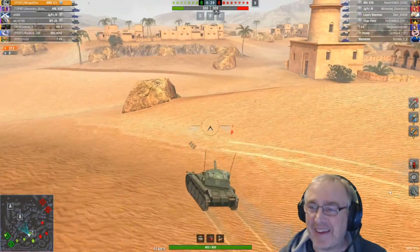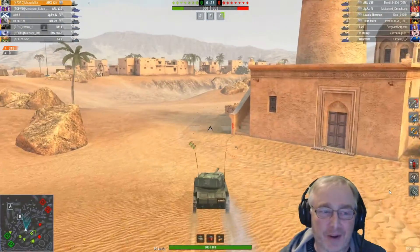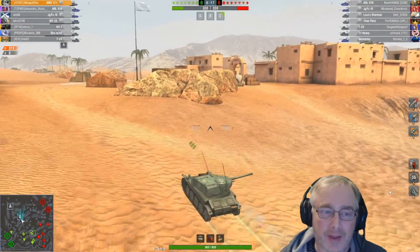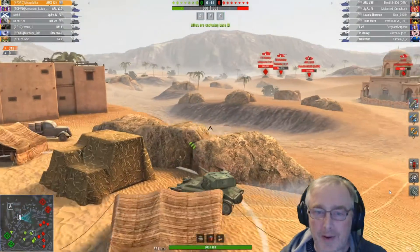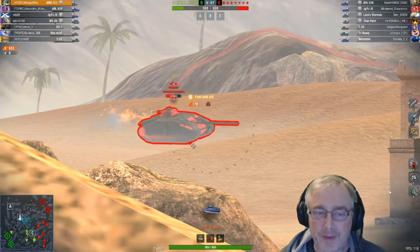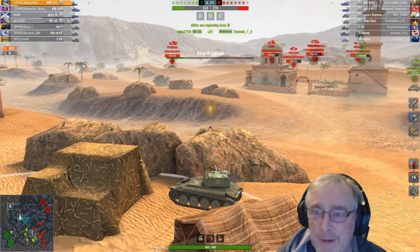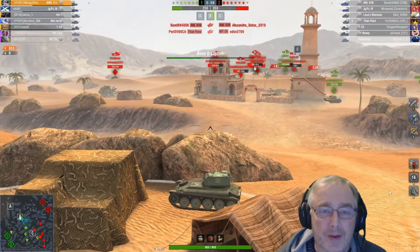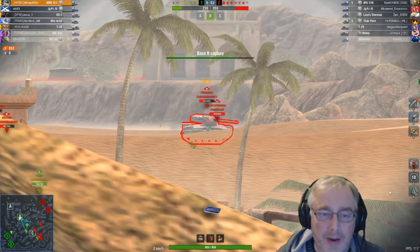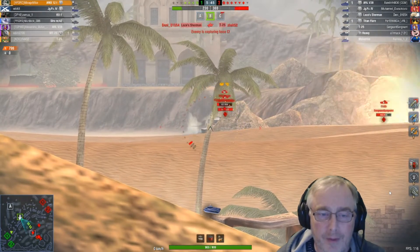He's taking a big chunk off him there. The ARL's in the middle there, so instead of going back round I'm going to go and cap. All our team are out seaside as well - looks like all of theirs are too. The ARL's in the middle of nowhere - we can get some nice shots on him while he's traversing. He's in a really bad position. We've just lost another so we're actually going to be down, but capping B we can get some shots in here and finish some of those low HP tanks off.